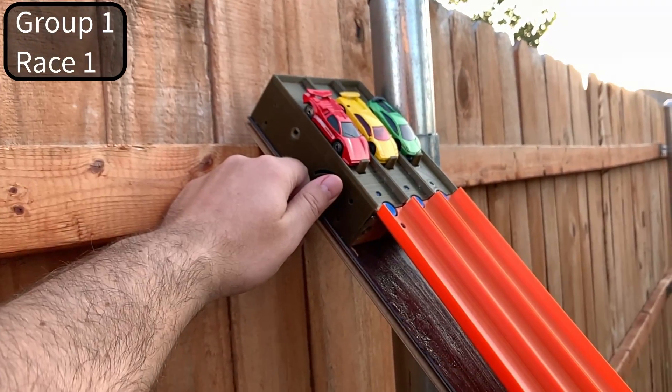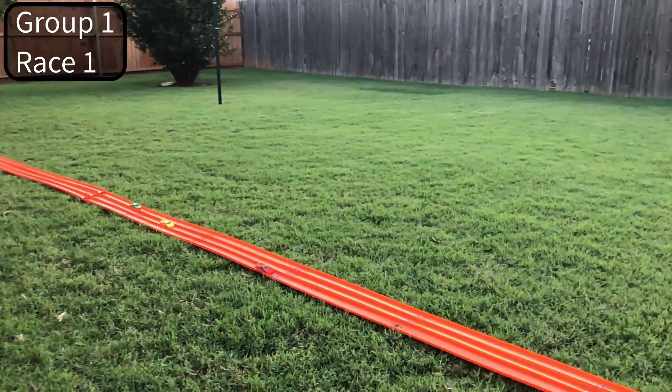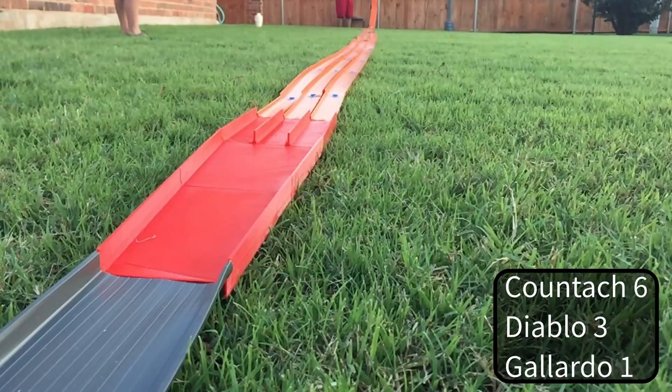Here we have group number one: the red Countach, yellow Diablo, and green Gallardo. Izzy, who do you think is going to win this one? Maybe the red — oh wait, the red is ahead at this time. Here's a good angle — he's way ahead and the other guys are slowing down.